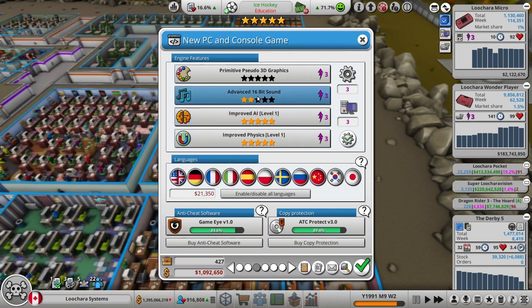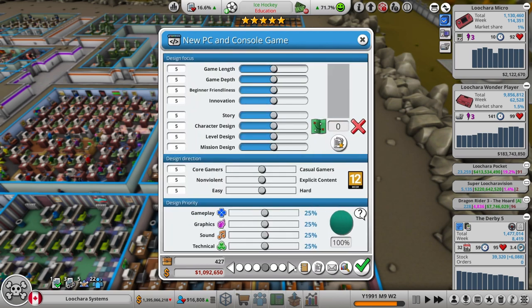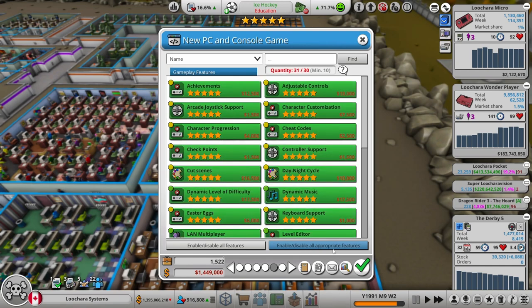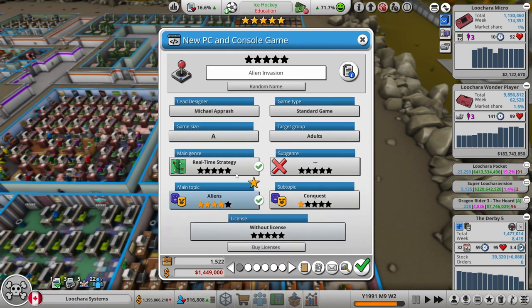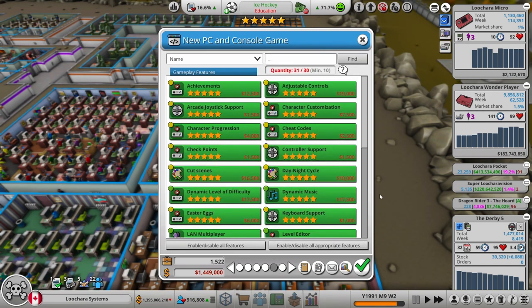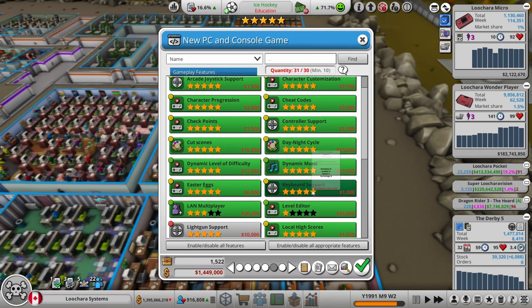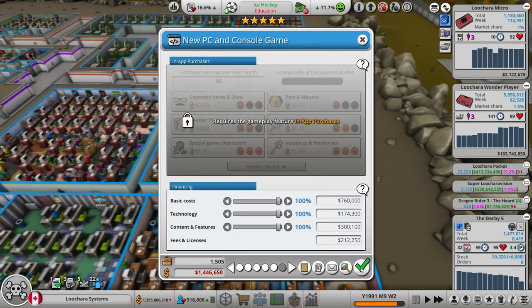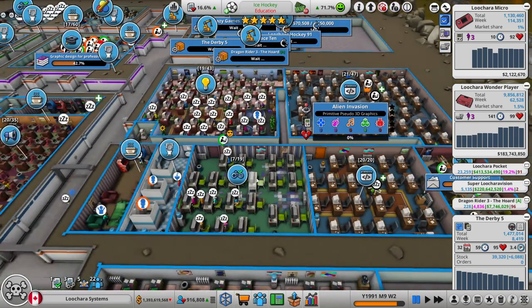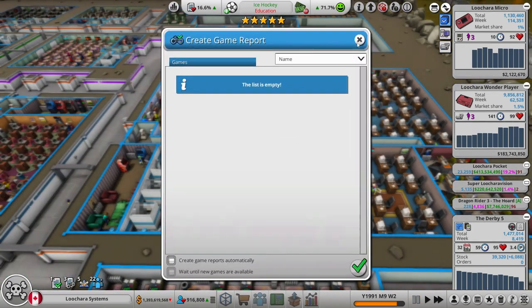Turn on everything. We're good with the AI and physics. Sound we've made a couple games, but this is our first game with primitive pseudo 3D graphics. We don't know where the sliders go because this is our first RTS, and we'll turn on everything that applies - 31 of 30. I can either cut one thing or make it an A-plus game. Since it's our first RTS, it probably isn't going to be great, so I'll turn off checkpoints. 30 of 30.